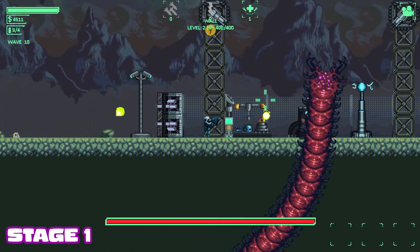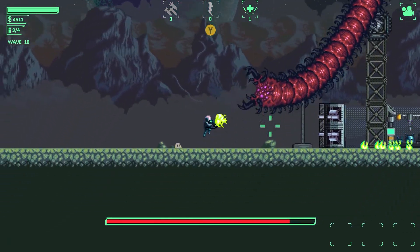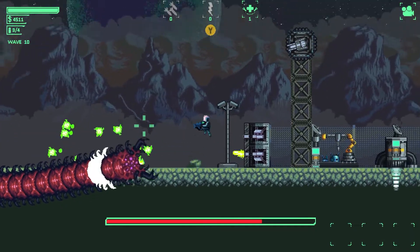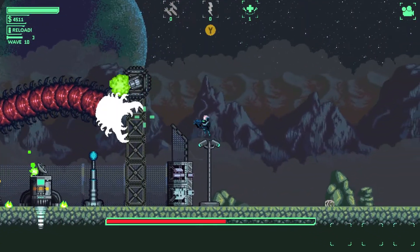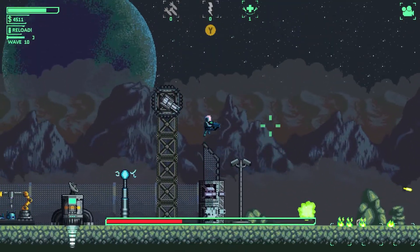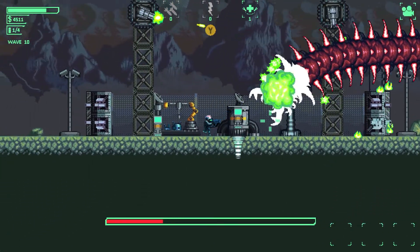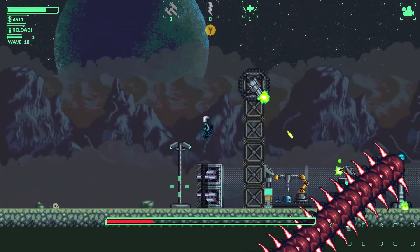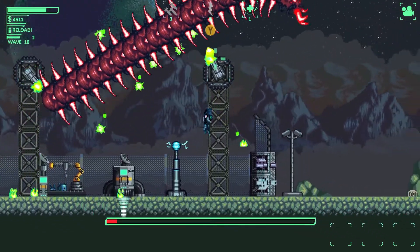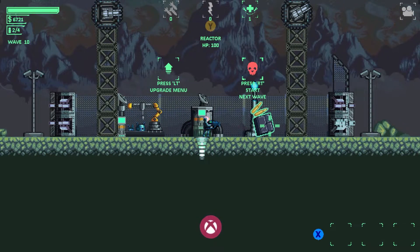To get the Stage 1 achievement, fight your way through to wave 10 and there'll be a boss ready to tear you apart. I opted for the grenade launcher, which is $7,000 in the shop, to take down this monstrosity. I'd really recommend this gun as it makes light work of the boss, but if you don't have enough money the rifle and pistol work just as well, especially using the secondary ability. Please note this is the last stage achievement you'll get in survival mode — Stage 2 and Stage 3 are in the other arena modes, and I have 4 video walkthroughs in my description if you need help.